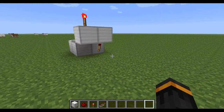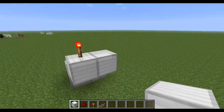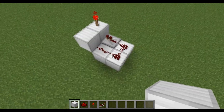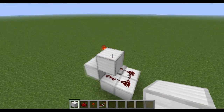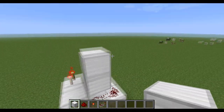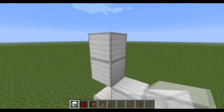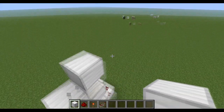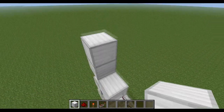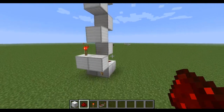And it also works as a BUD switch, just like that. I just sort of expanded on this, because I used the BUD switch idea to make it way more compact than anything I've seen. There are a lot of random pulse generators that are tileable, but they're all pretty big and take up space. This is very, very simple.